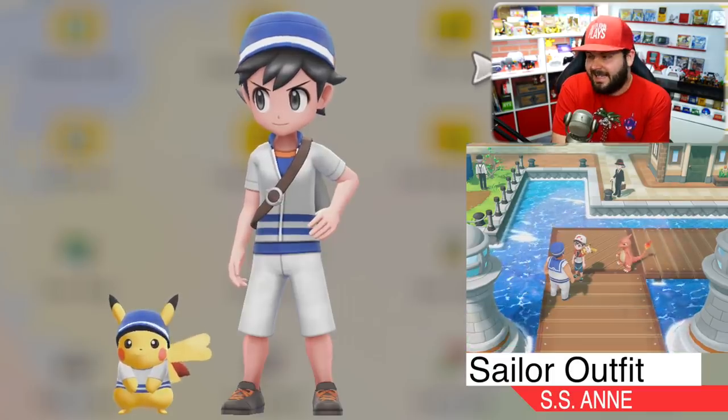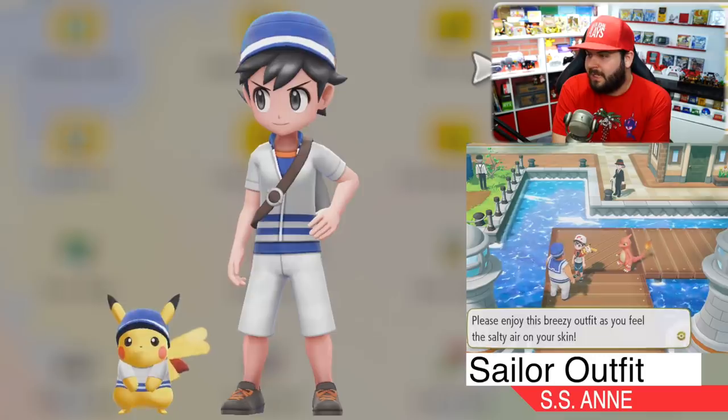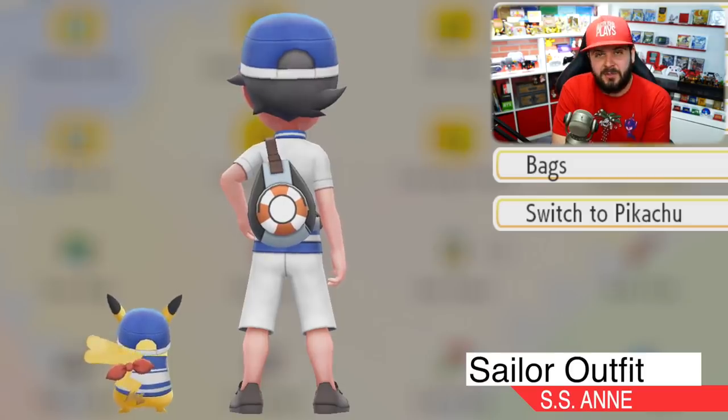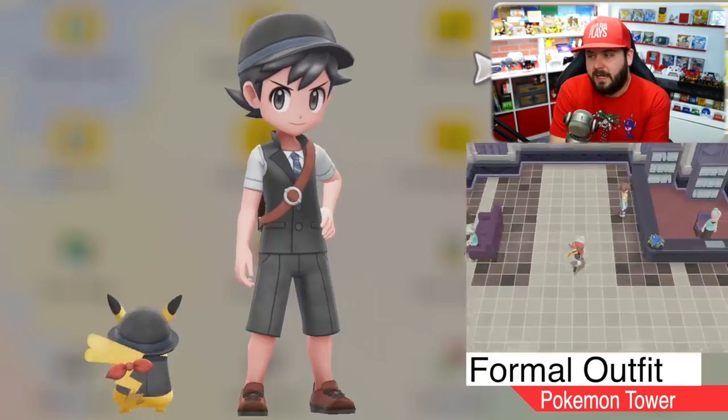The next outfit you get from your first visit to the SS Anne is the sailor outfit, which sports a beautiful white and blue sweatshirt for both Pikachu and the trainer, with the Pokéball symbol on the back that looks like a life preserver. Awesome.